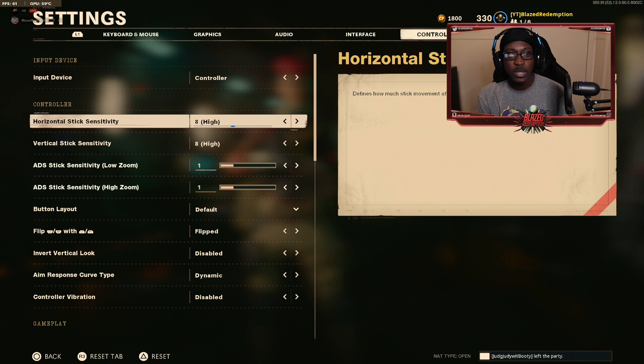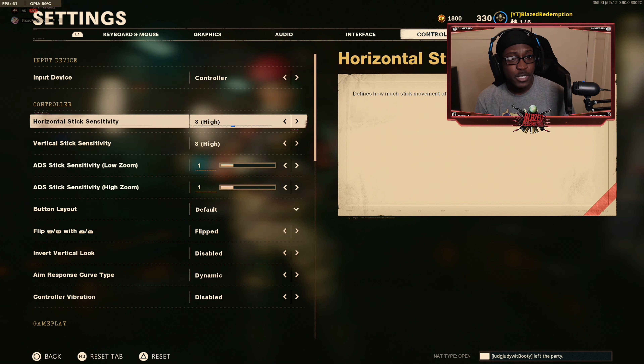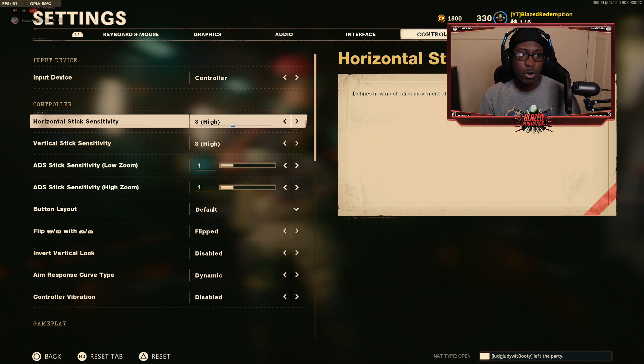In today's video I'm going to be giving you some of the best settings for controller settings on Call of Duty Cold War. The horizontal stick sensitivity as well as the vertical stick sensitivity I have set to eight. The reason I like to run this sensitivity is because I feel like it's best for all different types of weapon classes — it's not too slow for snipers and not too fast for SMGs and assault rifles.